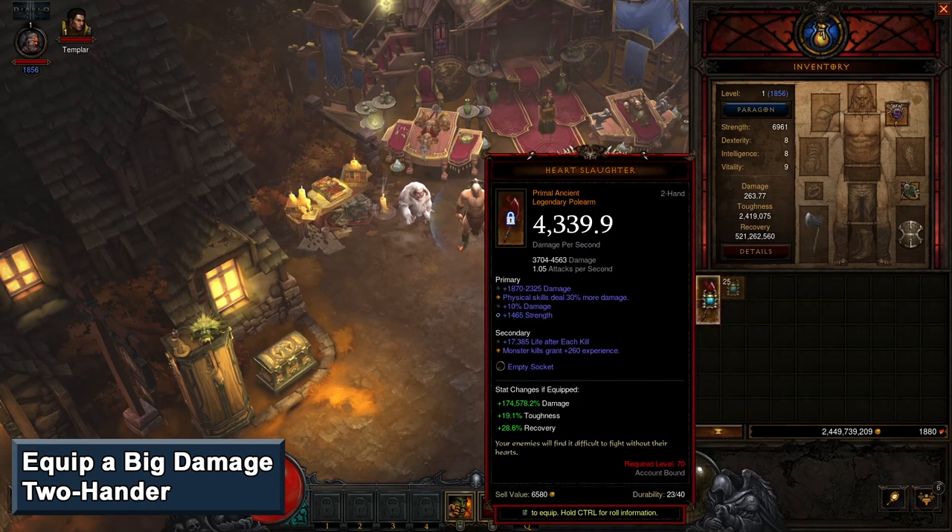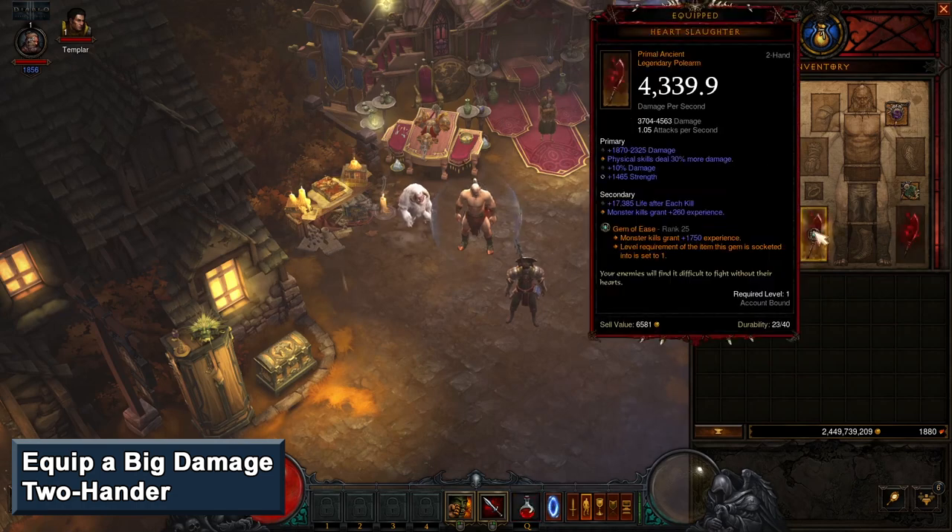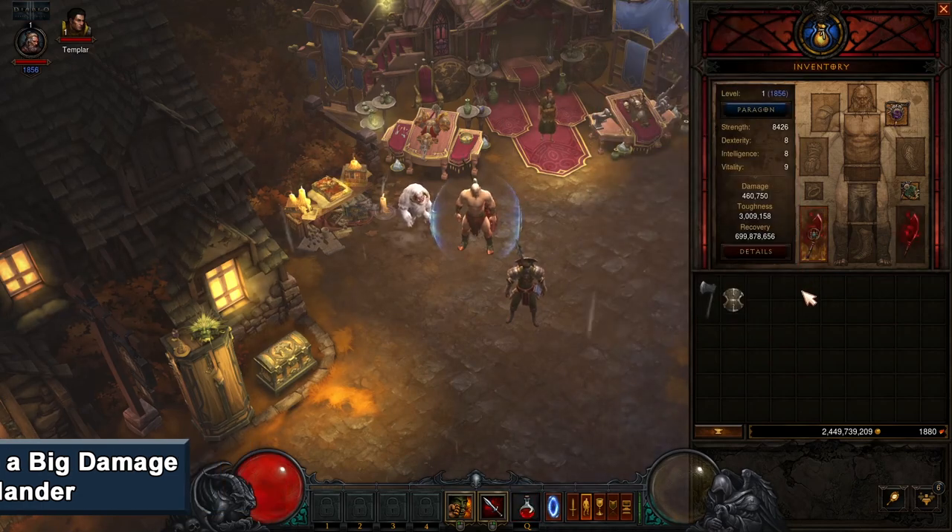Next, equip the weapon with the Gem of Ease. This will allow your level 1 character to wield a level 70 weapon and will absolutely let you dominate. The Gem of Ease has unique equipped, meaning you can only equip one of them at a time, so again it's best to use a two-handed weapon to get the most weapon damage.